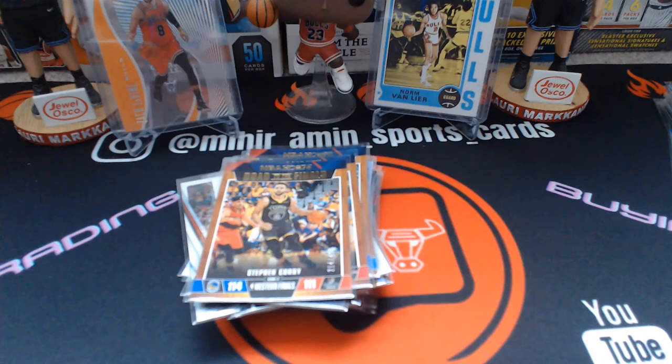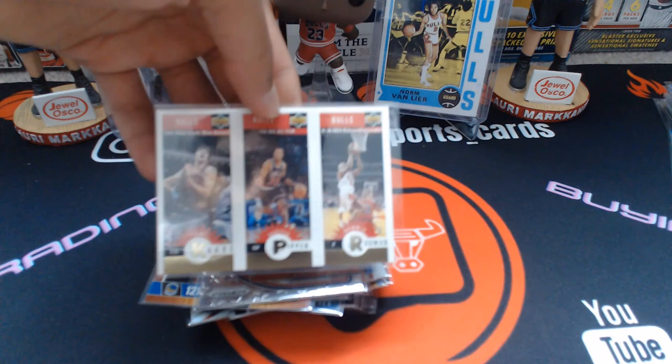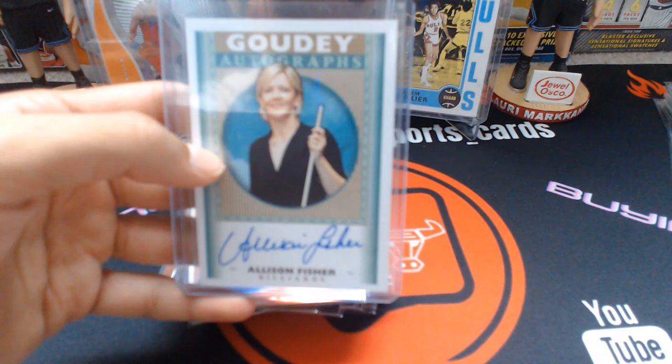Also Giannis, Donovan Mitchell, a Staff Team USA card, a gold Bulls foil card with Rodman, Pippen, and Kukoc, Troy Brown Jr. blue out of 199, and a Goudey autograph of Allison Fisher — it's on-card too, really nice looking autograph. I don't know her personally but it's a Goodwin Champions card and I always like to pick those up.